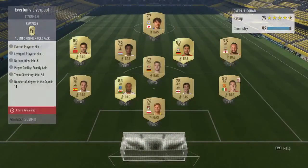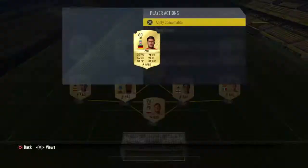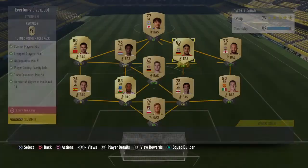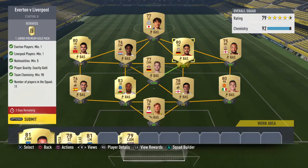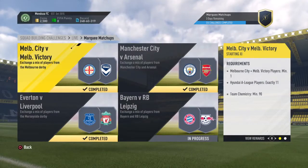Now the Everton against Liverpool one — the Merseyside Derby. Again, you need one player from both clubs, a minimum of five nationalities, and a full gold team with 90 chemistry. This is pretty easy. Ashley Williams is untradeable — he's probably going for around 2k or 3k right now. Emre Can I would preferably like to keep, but he's barely going for anything. In the morning when more people are getting up, these players will go up in price. You could sign most of those players for about 350–400 coins.